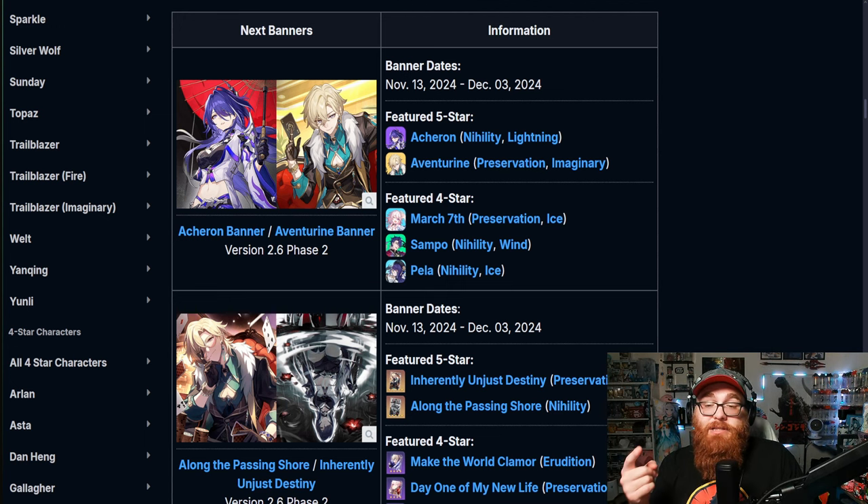You get really good units in March 7th The Hunt and Pella — Sampo, not so much. But overall this banner is the best bang for your buck in general, whether you're spending money or playing free-to-play. This is the perfect time to summon because these characters are not going away anytime soon. Like, comment, subscribe, don't forget to check out the sponsor GamerSupps, use code TYSER for 10% off. Let me know in the comments: are you gonna be summoning for Akron and Aventurine? Love you to death, and we'll catch you in the next video — please take care and be safe.